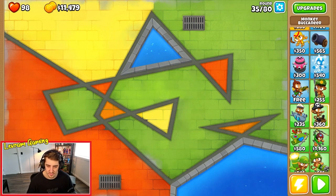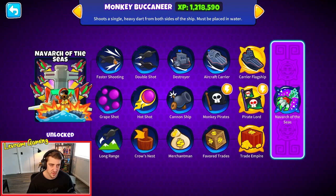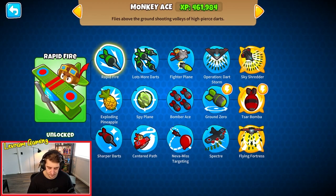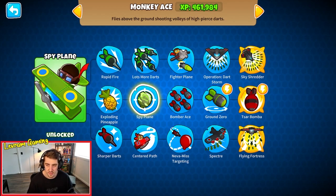We could potentially use a buccaneer, but they just don't have enough damage output. Our Monkey Ace has the ability to hit the whole map. The tower is 580. We need the spy plane upgrade to hit camo - that's 215. Then 380 for the spy plane. Bomber Ace drops a lot of bombs - and the never-miss targeting is just so good. We'll have pineapples, then we get the Spectre for 25,000.